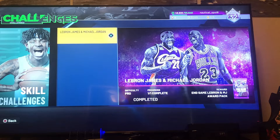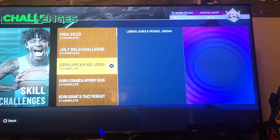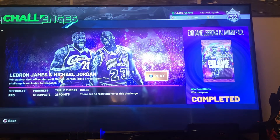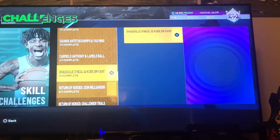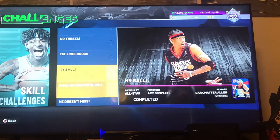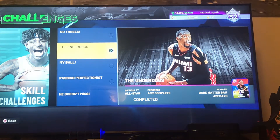I have a tip for beginners. Go to single player, go to challenges, and scroll down to skill challenges — it's the first one with Ja Morant on it. Do these: the LeBron and Michael Jordan one is just like a normal triple threat game, and if you win it, you get a pack with a 96 or higher card. Same for Kawhi, Anthony Davis, KD, Giannis, Yao Ming, Carmelo, and Shaq and Kobe. Also, complete the dark matter challenges — like Bam Adebayo — where you can only use point guards and have to get a block. They give you free dark matters.